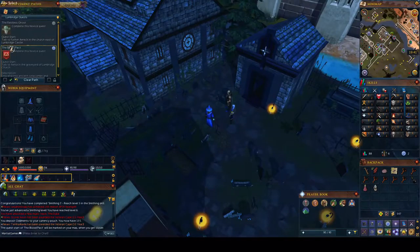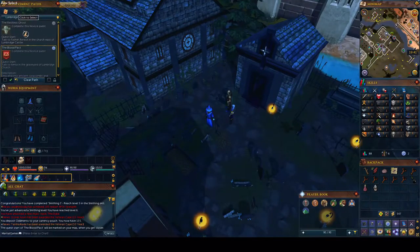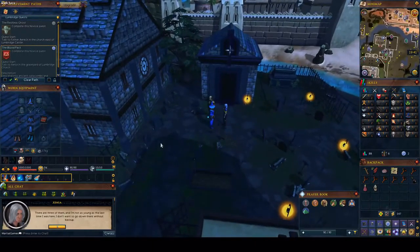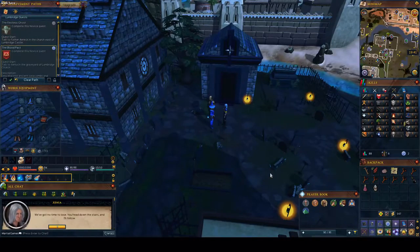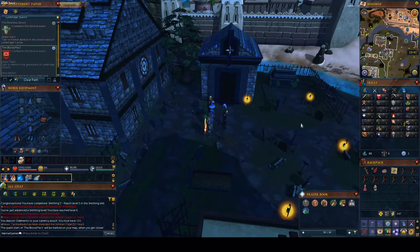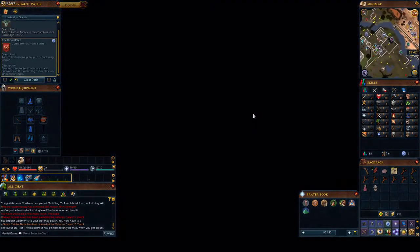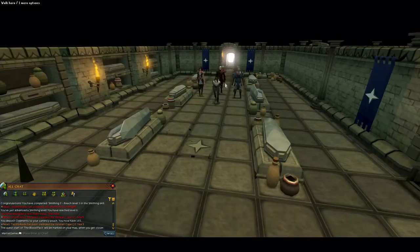We're going to go right into the Blood Pack quest. I'll only be doing quests today. The Restless Ghost I'm just going to show as an example of what I'll usually do. What this quest does is it unlocks a special dungeon at the end, which you'll be able to see once we complete it. These beginning quests are voiced because they want beginners to have a more immersive time.